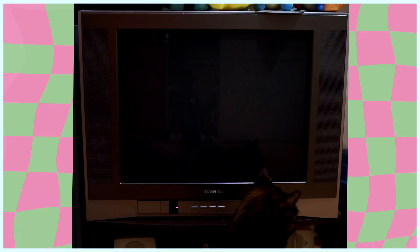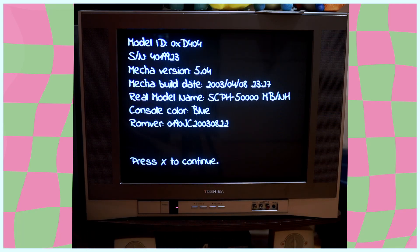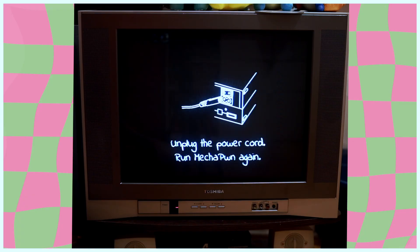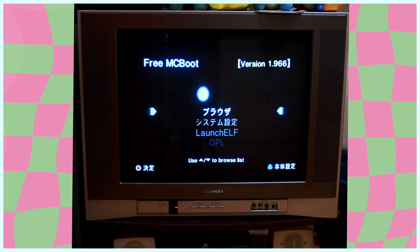Just follow the prompts. As you can see, it immediately recognized everything — even the console color — which is really awesome. Then we press the button to install the exploit, and it's going to tell us to unplug the power cord and run it again. The first time you do this it's a little scary, but trust the process. We restarted after unplugging, it launches back into Free McBoot, and we do that same process of going to Launch ELF, finding the Mechapon file, and launching it.